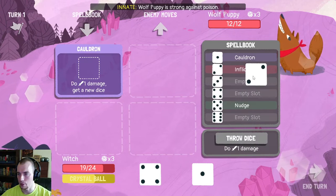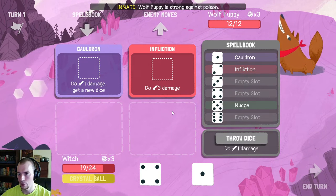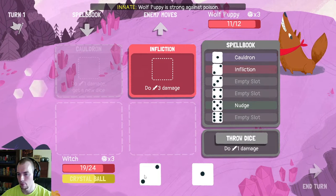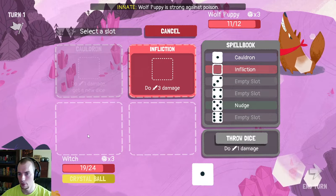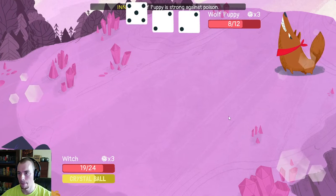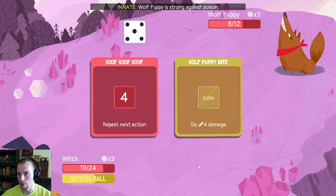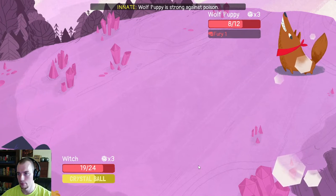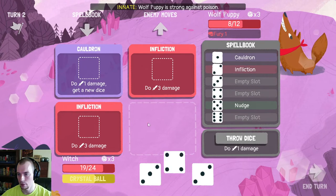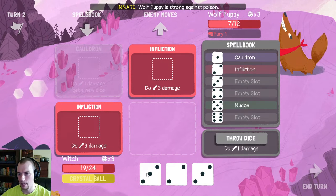I would love an Infliction — let's do it then. Let's get a new dice. I guess I'll just get another Infliction. The witch is pretty slow to get going here. Can I kill here? I think so. We have exactly enough dice. Nice.